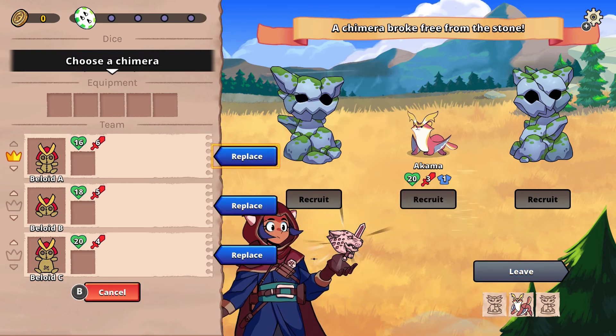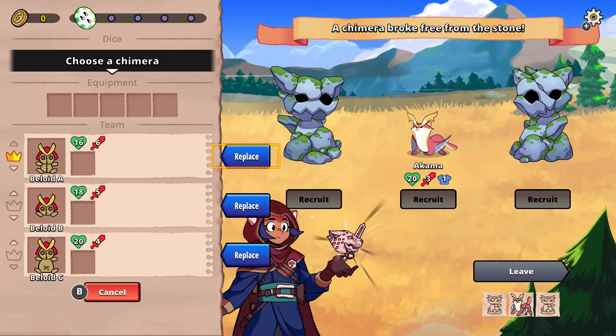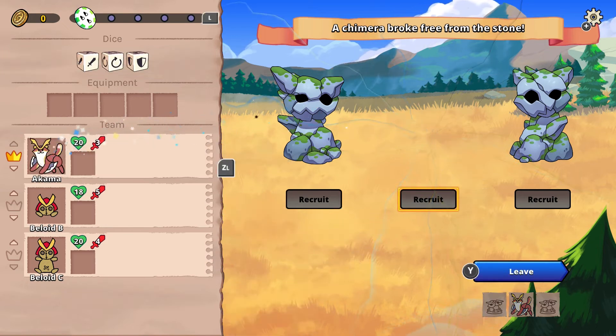Here we have three statues to choose from. Since we can only free one Chimera per biome, let's go ahead and pick the middle one. As we progress through our run, we'll gather more Chimera, building the ultimate team on our way to confront the evil, Chimera-enslaving Salem.